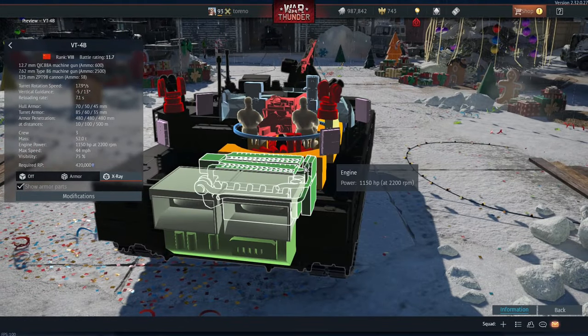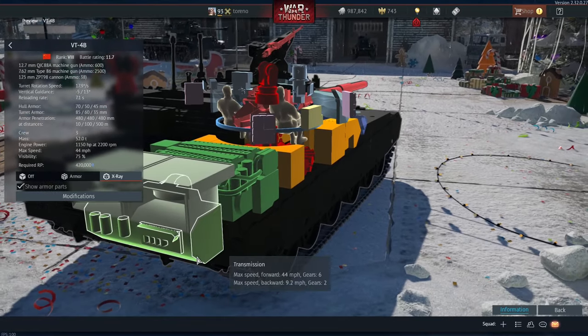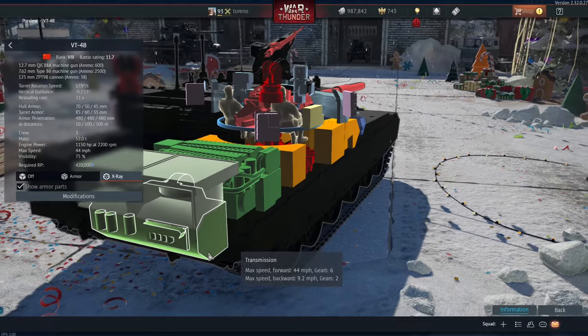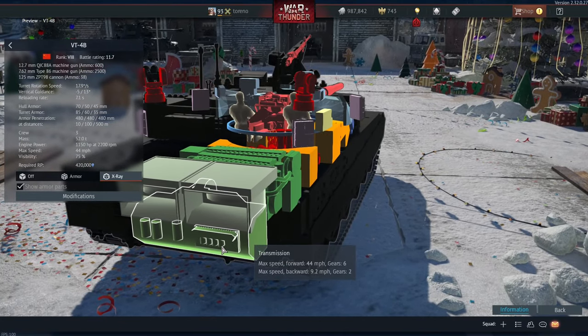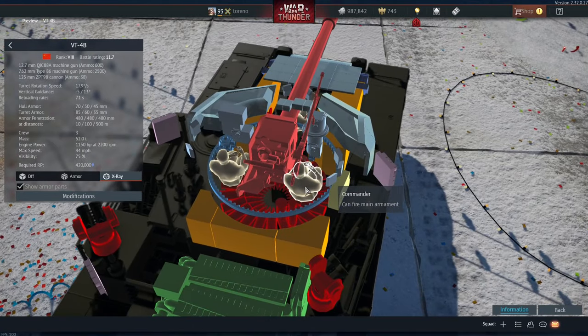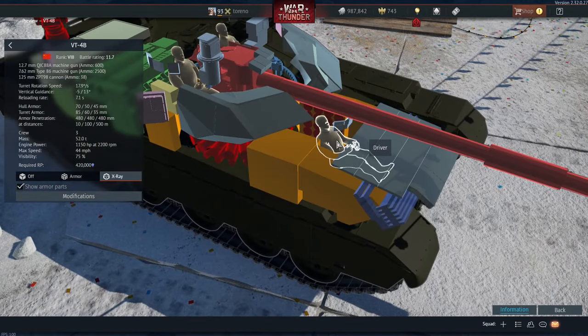Moving on to the engine, it's got a 1150 horsepower engine with six gears going forward for a top speed of 44 miles per hour, and a top speed in reverse of 9.2 miles per hour on two gears. You've got three crew members — your commander and gunner in the turret, where the commander can also fire the main gun, and then your driver in the hull.